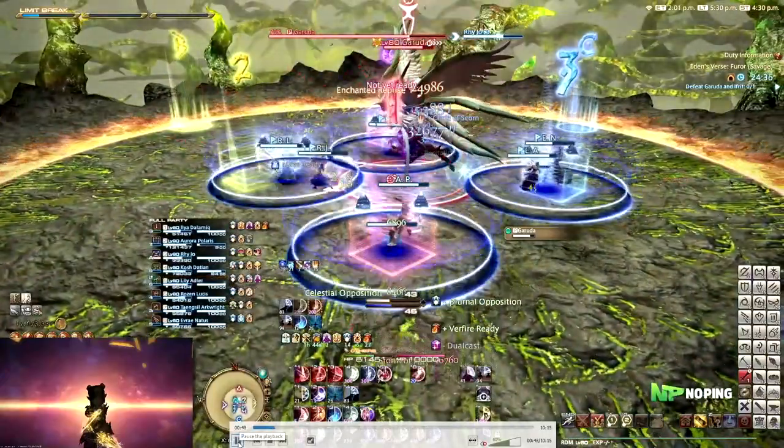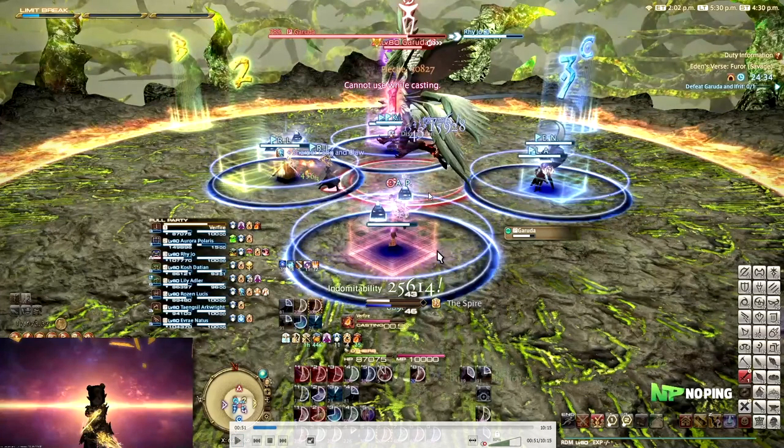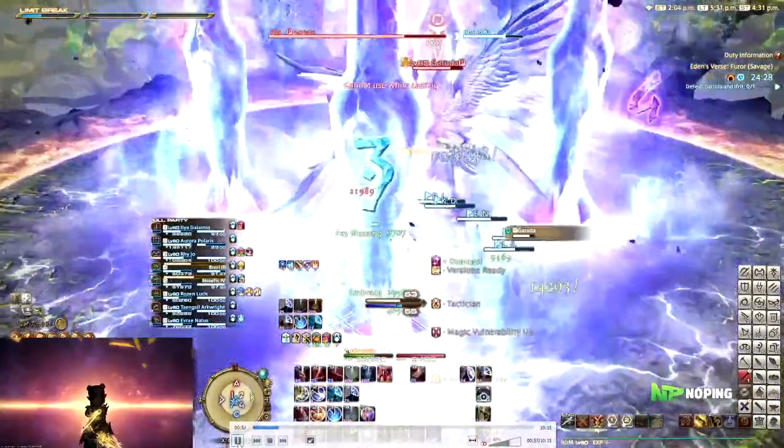Right after this, get close again and stand on your markers because we get enumerations. Each time you see an enumeration in this fight it's going to be for two people, and this will also leave behind AoEs. So just stack up on your markers, enumerations go out, we move to the middle and the AoEs go out.